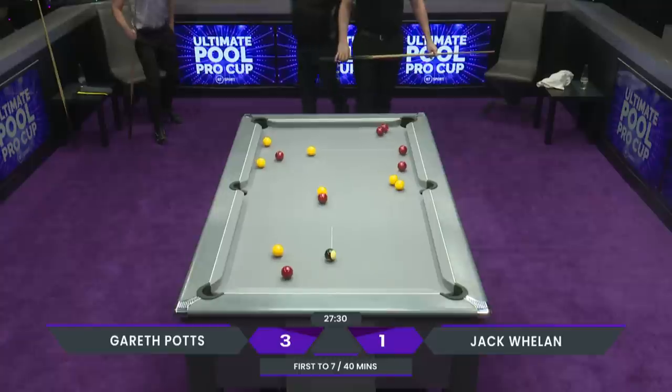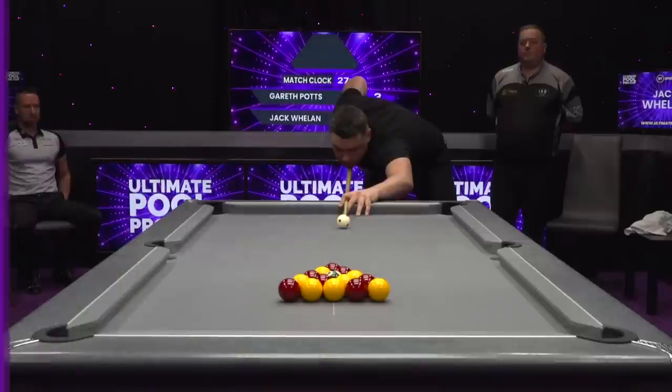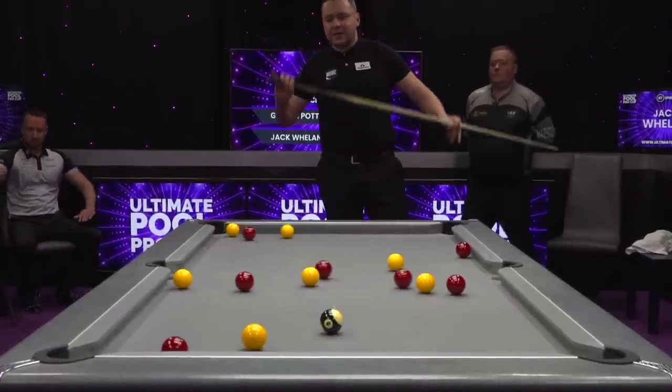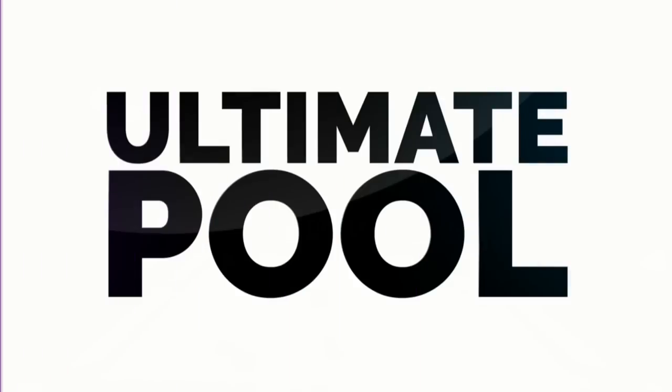Oh, he's made a ball, but he's made the wrong one — the cue ball straight into the top corner. That was a loose one from Jack Whelan. That's a bad break there, for the cue ball to go straight in off without touching another ball. That's a bad break from Jack.